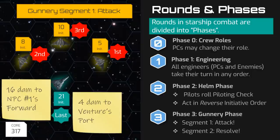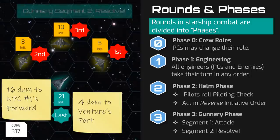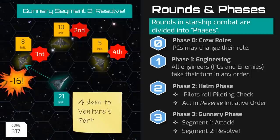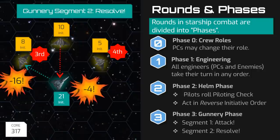Once all gunners on all ships have taken their turn, made their gunnery checks to attack, and noted any possible damage, we then move into the resolve segment of the gunnery phase. In this segment, we flip the initiative order and start with the gunners aboard the ship that rolled the highest initiative during the helm phase — also the ship that declared its movement last and was the last to declare their attacks. All damage rolled by that ship's gunners in the attack segment is now applied to their targets, and then play proceeds down the initiative order until all damage has been recorded. What this means is all ships get to fire and inflict damage, even if they suffer enough damage themselves to be disabled or destroyed. This is meant to simulate the simultaneous nature of naval combat.